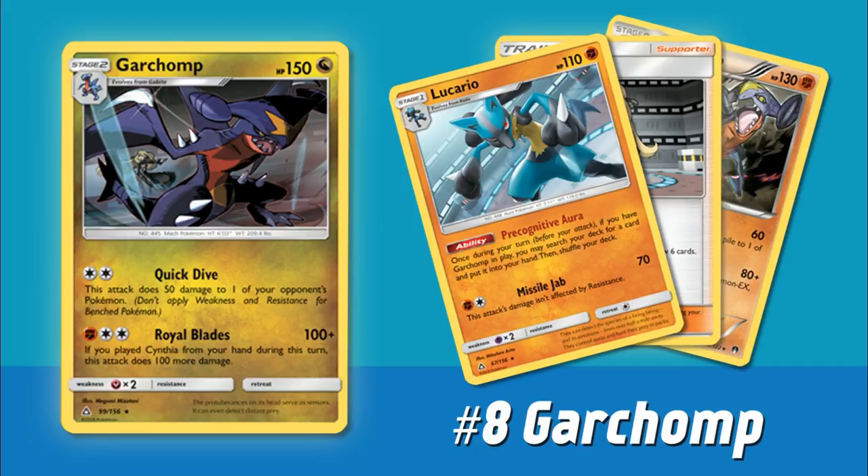Next up we have another non-GX — the new Garchomp from Ultra Prism. Garchomp is a new Stage 2 Pokemon and the reason people are excited is for its Royal Blades attack. For a Fighting energy and two Colorless, you do 100 damage, but if you've played the new Supporter card Cynthia from your hand during this turn, the attack does 100 more. Luckily, Cynthia is a card that most decks want to play anyway, so the fact that Royal Blades requires you to play good cards to do more damage is not a bad thing. Garchomp plus Cynthia hits for 200, or 230 with a Choice Band, though it does have kind of an awkward attack cost.